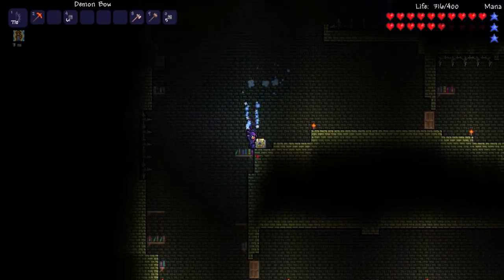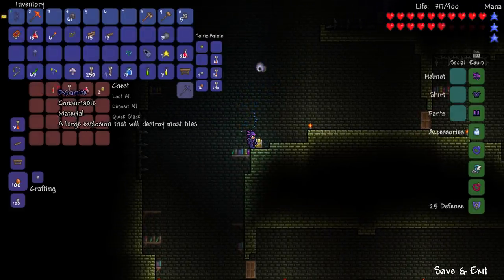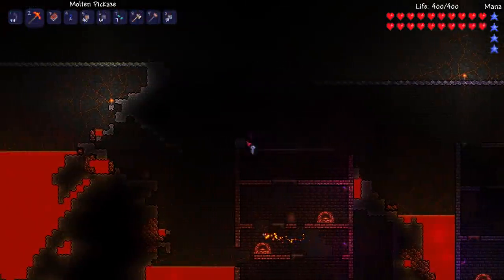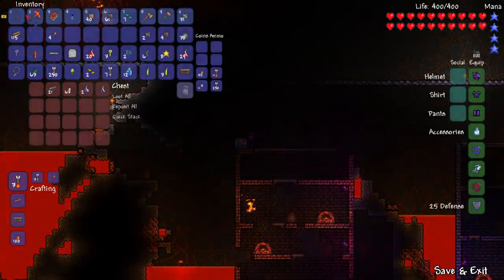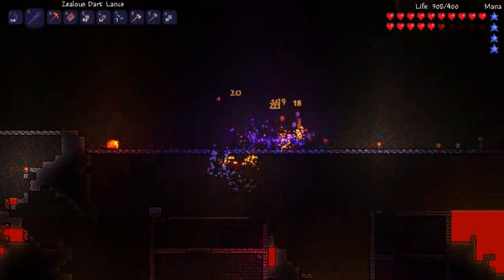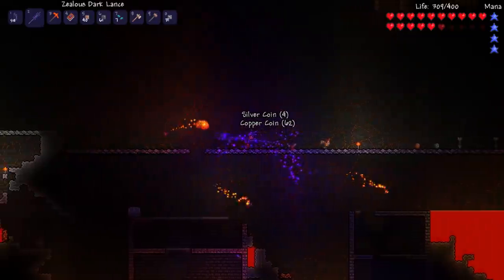I decided to head back to the dungeon because I'd found a couple of shadow chests on the way and wanted to check what was in them in 1.1. I got myself the dark lance. I had no appreciation for this before but I definitely do now — it was a lot like the spear I got at the start but just on steroids. I loved it.